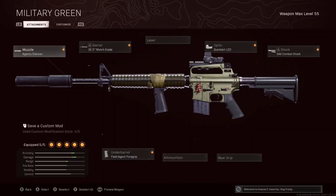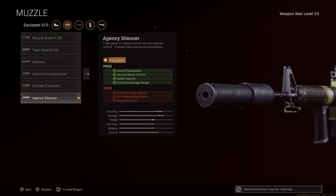Feel free to pause the video here as these are the attachments I'm using. Starting off in the muzzle attachment slot I am using the Agency Silencer. We like to think of this as a beefed-up version of the Monolithic Suppressor because as well as providing that all-important sound suppression, we get around about a 5% reduction to vertical recoil, meaning that the three-burst cluster is going to be a little bit tighter when we pull the trigger, as well as around about a 20% boost to bullet velocity and a 10-15% boost to effective damage range.